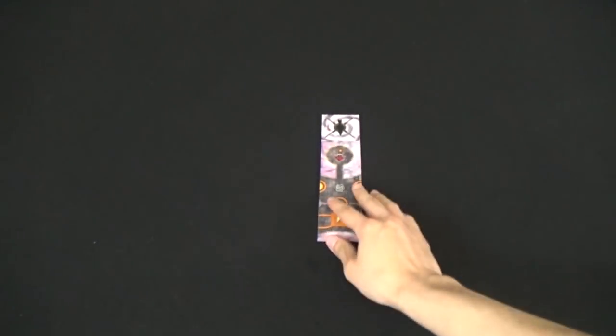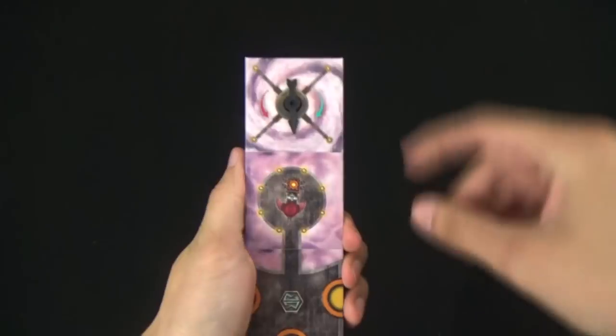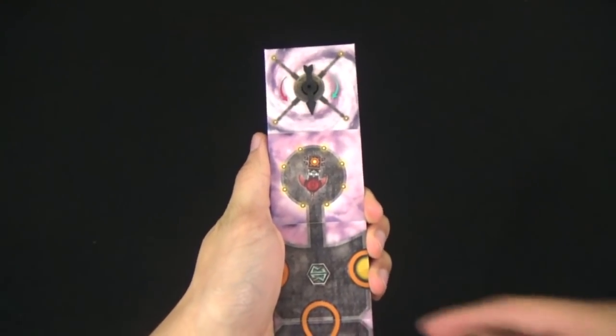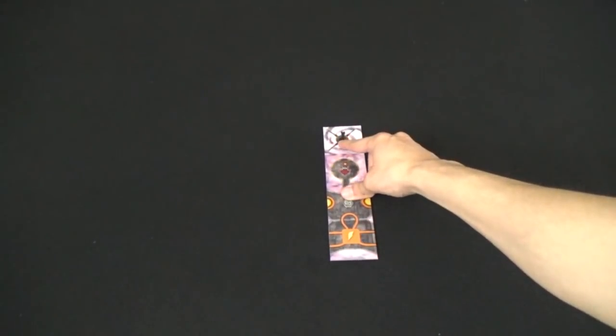To set up the game you're going to need to take your starting tile and place it in the center of your player area. There is an arrow on the starting tile which will show us the direction that the wind blows. When the game starts the arrow is pointing toward the platform.